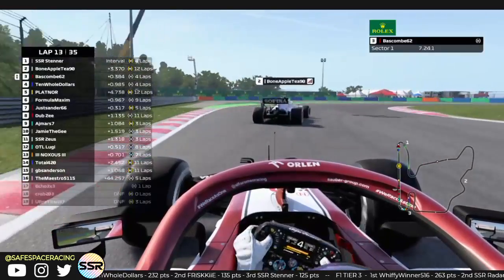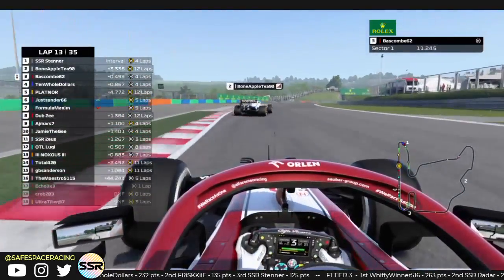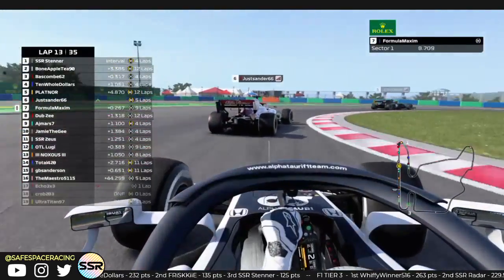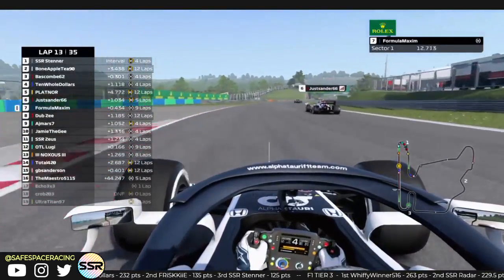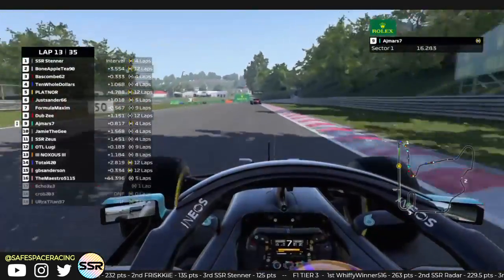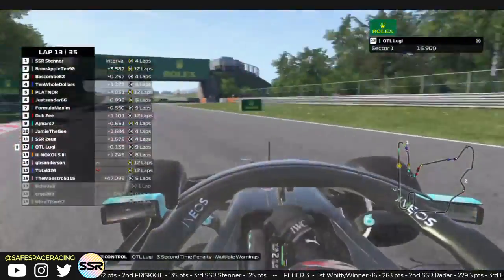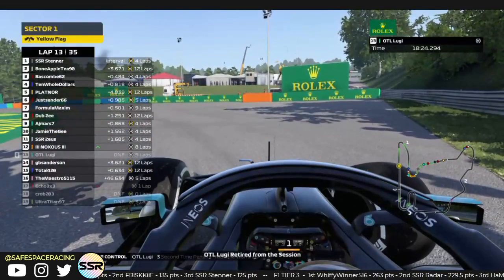Bascom is within DRS range, using overtake, just trying to close the gap to Bone Apple Tea here — Bone Apple on old mediums but able to maintain the gap decently so far. Sanders gets in front of Maximum — Sanders finally gets the job done. That's what happened to Lugie — he's all over the place and he's out. He's crashed. He's gone — suspension failure.